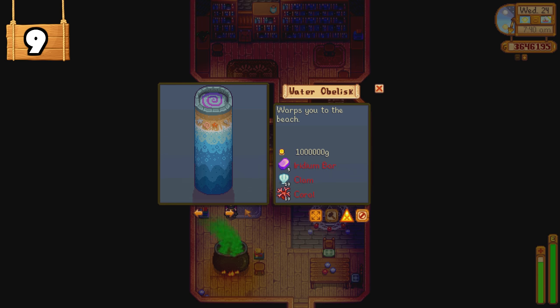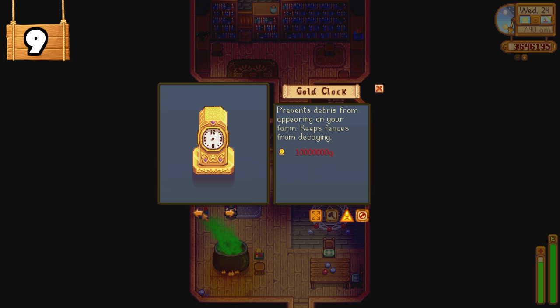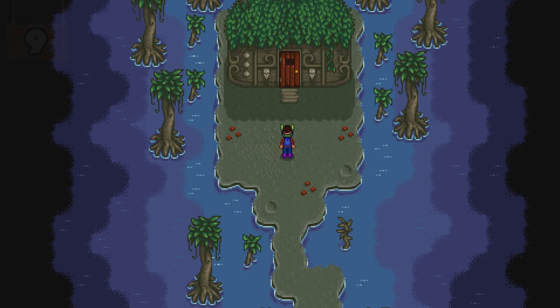The second building is the Water Obelisk, which warps you to the beach anytime. It requires 1 million gold, 5 iridium bars, 10 clams, and 10 corals. Also available is the Junimo Hut, where Junimos will harvest crops around the hut for you. This costs 20,000 gold, 200 stone, 9 star fruit, and 100 fiber. The biggest and most expensive item in the game is the Gold Clock, costing 10 million gold. This will prevent debris, weeds, and junk from appearing on your farm, and also keeps fences from decaying. It is worth doing these two quests to get these amazing items from the wizard's tower.